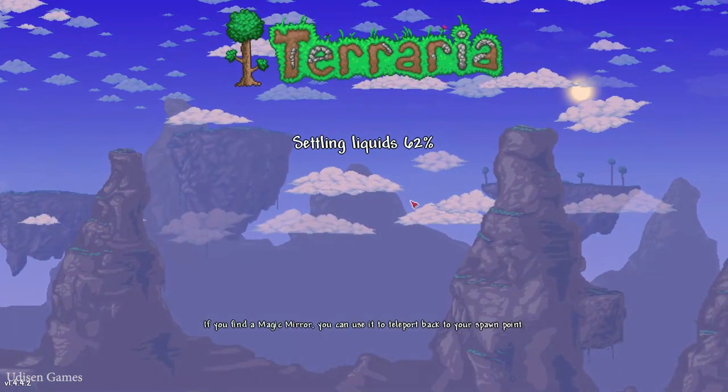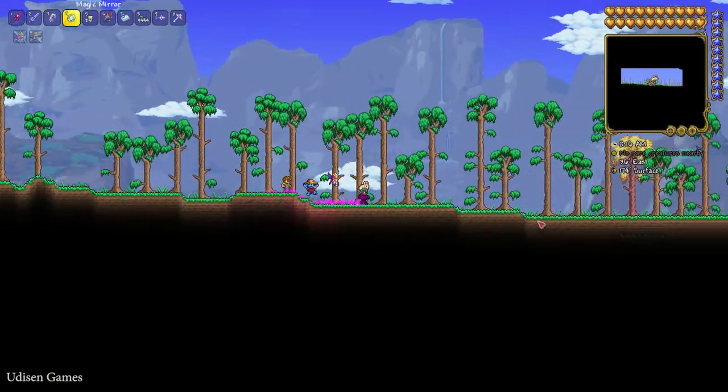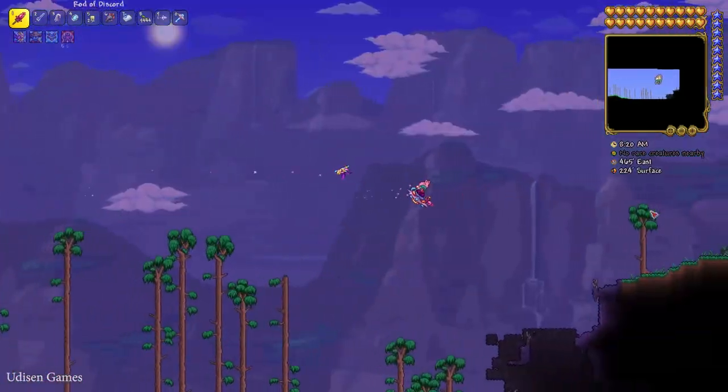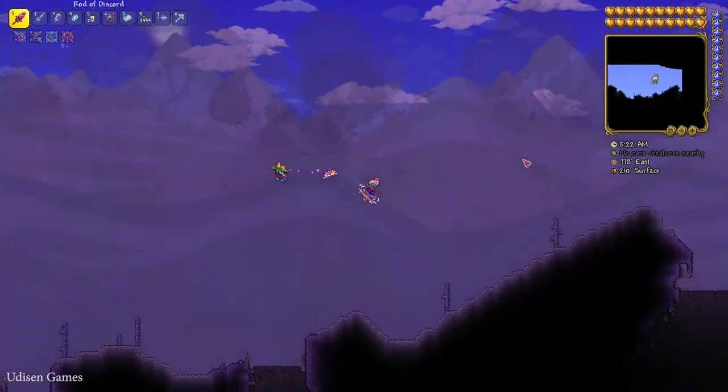Okay, enter the world and go. When you enter the world, fly or move all the way to the left until you find the ice biome.